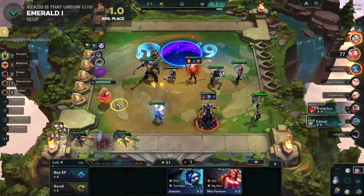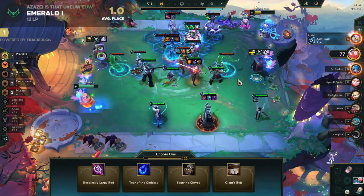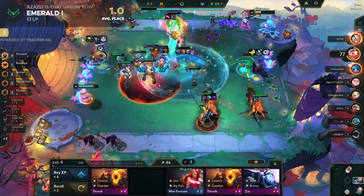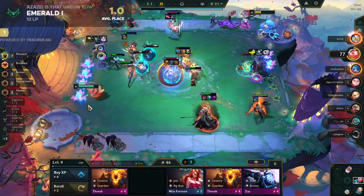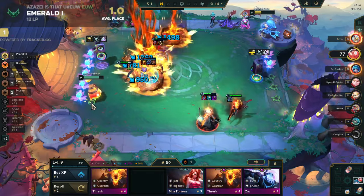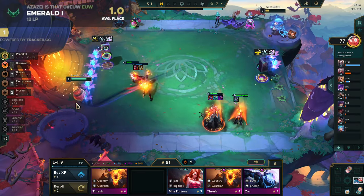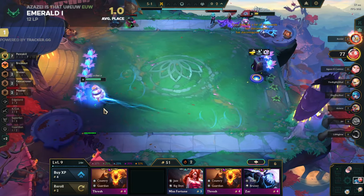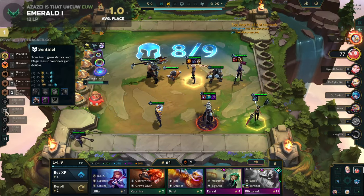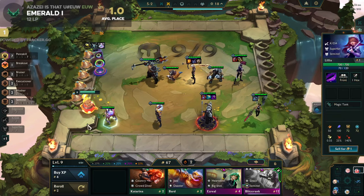Rolling down to zero to get my upgrades. Edgelord KDA - actually I don't need KDA Edgelords, just Edgelord Sentinel. One Edgelord - forget Poppy. I'm just going level ten, I'm just going level ten.